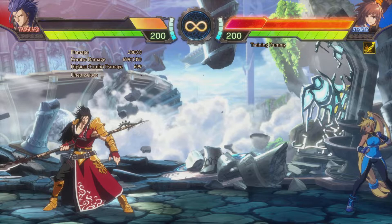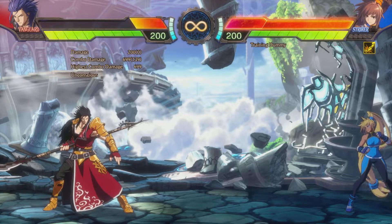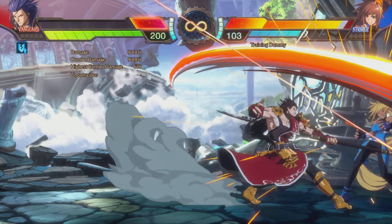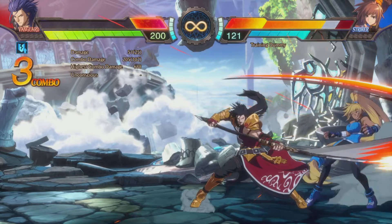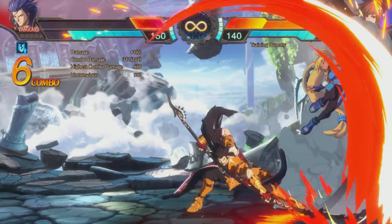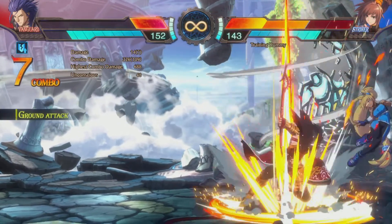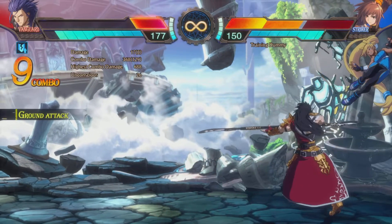So let's take a look at it again in slow motion and go through it step by step. Your opener is going to be your heavy-heavy combo into a back heavy, which pulls them close to you, into the neutral special, into the down special. Then dash forward to animation cancel into your jump neutral link. Here you do your heavy-heavy combo again.